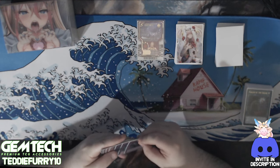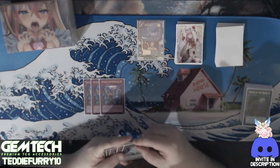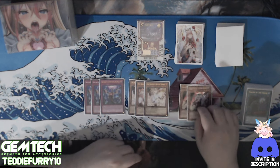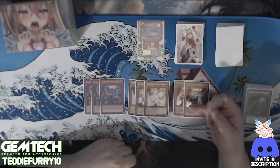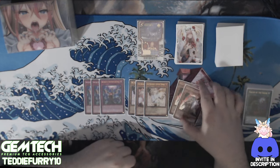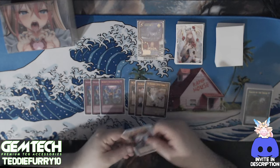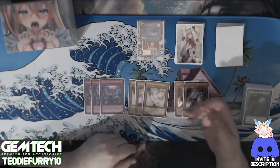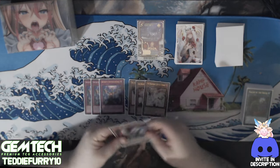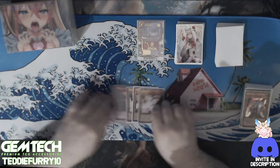The last eight cards in the list are hand traps: three Infinite Impermanence, three Ash Blossom & Joyous Spring, and two Ghost Ogre & Snow Rabbit. Ghost Ogre is mostly for matchups like Voiceless Voice and Tenpai, where I can hit their decks in specific spots to make them less powerful. Against certain decks, Ghost Ogre can be very, very good — it interrupts a lot of things well.